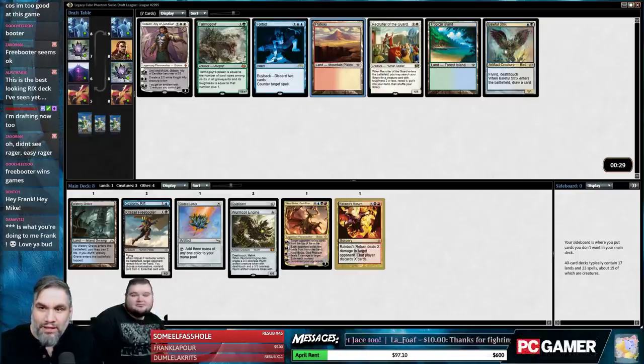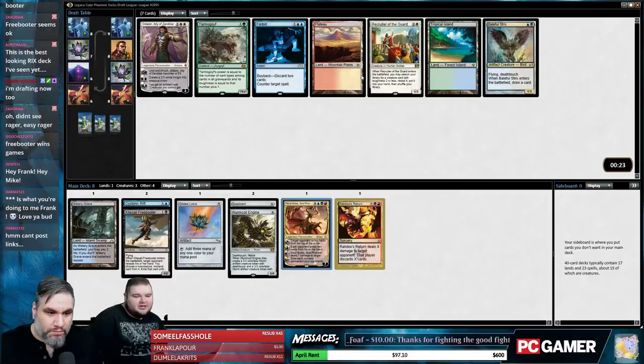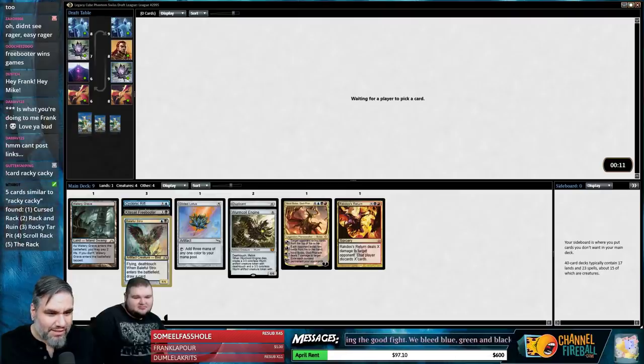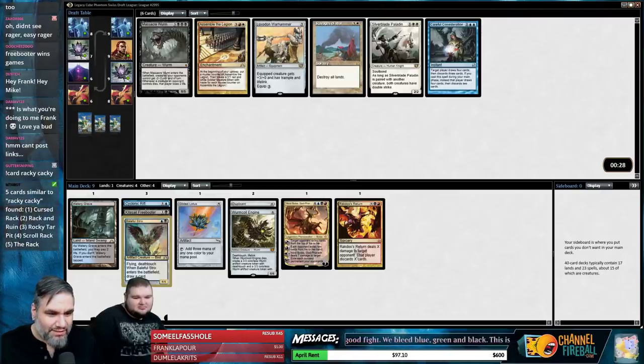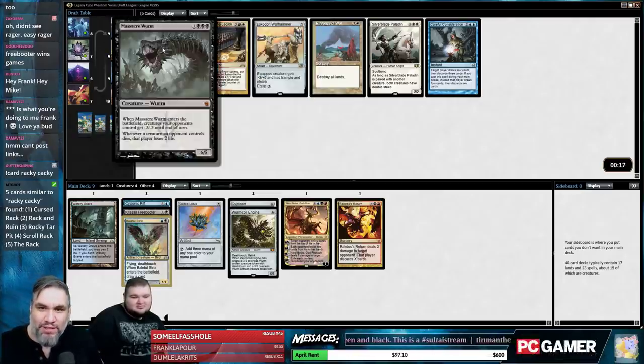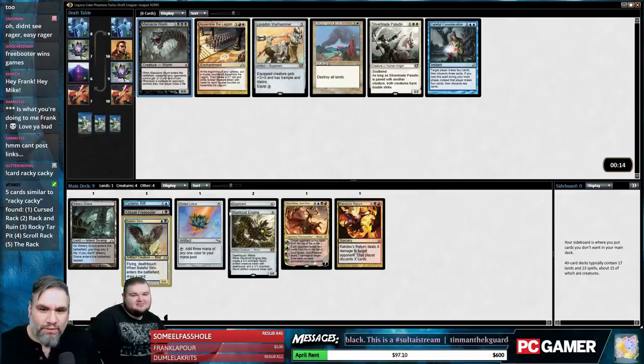Not the duals we wanted, but Baleful Strix is good. We can just be blue-black and splash these red cards. Massacre Worm wins so many games. We've got Gilded Lotus and we're heavy black with two one-red cards — just black-blue — and this guy just wins games.